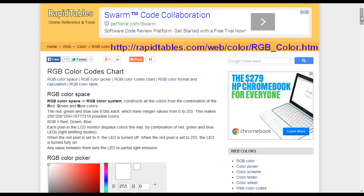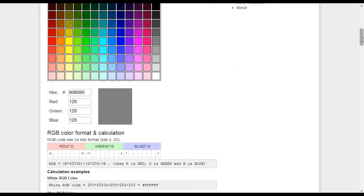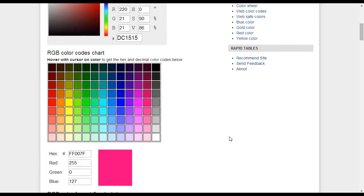On the RapidTables website, I'll scroll down so you can see — you can pick a color. Say this is red and it gives you the RGB and the hex number. Down here you can also pick from a palette of preset colors and it will give you the RGB and the hex. I want a hot pink and I think this hot pink will be perfect, so I click on that.